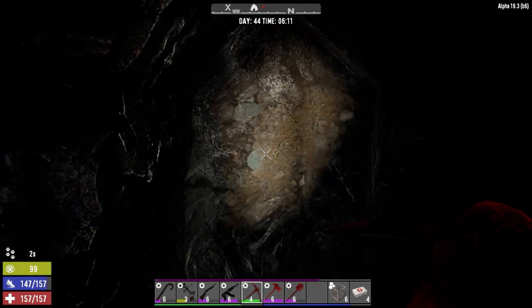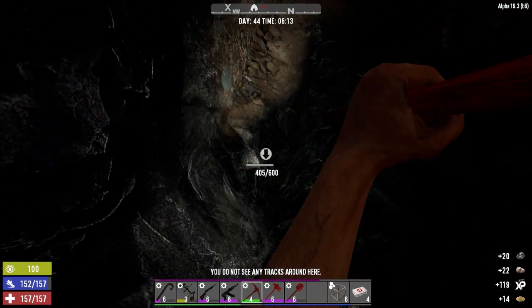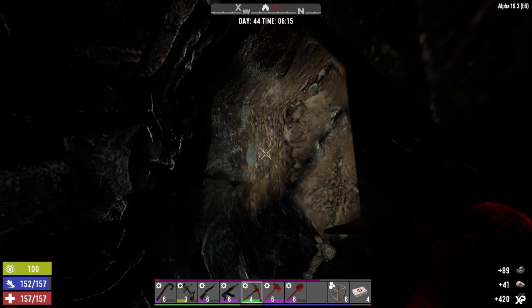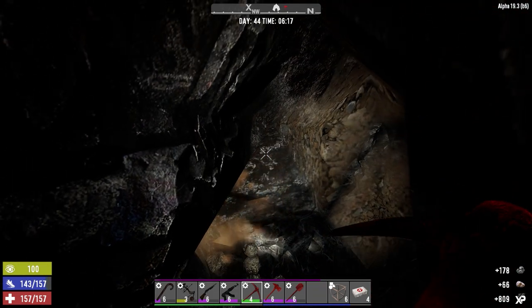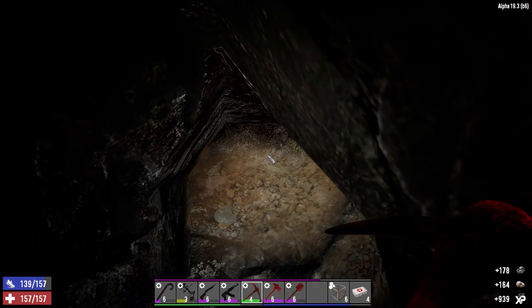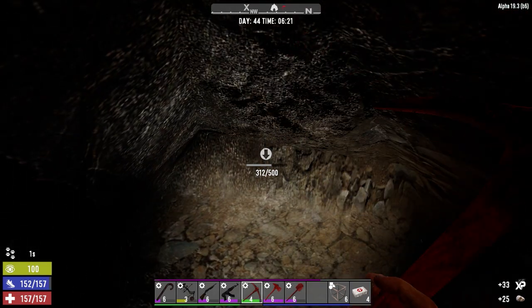Hey everybody, welcome back to the channel, another episode of Blasted Oasis. I'm digging away down here in the mine this morning - I was going most of the night digging away. I had forgotten I made triple storage pocket mods - I'd made two of them and they were sitting in the workbench, so I put those in. We're almost at full capacity - like three away from full capacity, which is awesome.